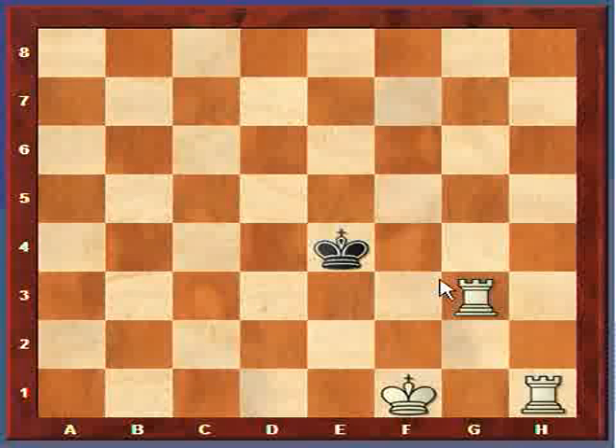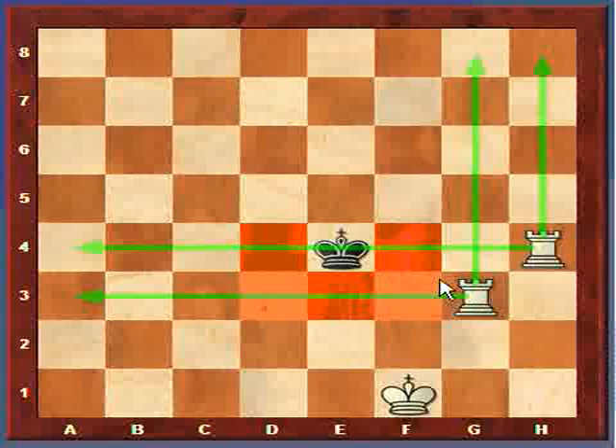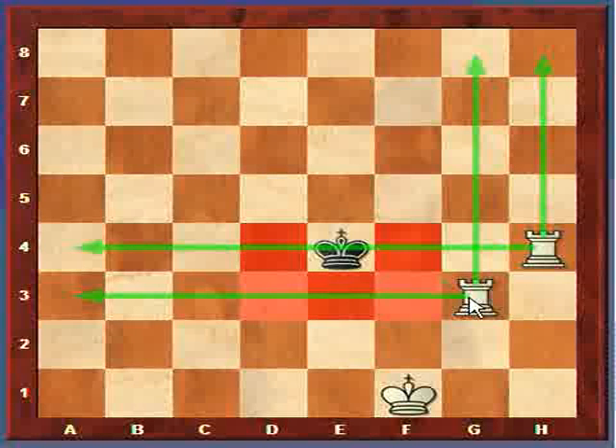We can still make the box smaller because the king can't capture the rooks yet. I've moved this rook to h4 - the one that was on h1 up to h4. Notice I've drawn green arrows showing all the squares that the rooks control, where the rooks could capture the enemy king. Since the king can't be on any of those squares by rule, it can't move to those squares highlighted in red.